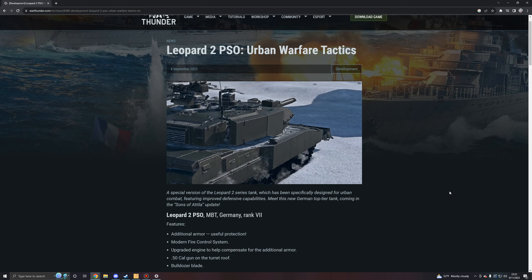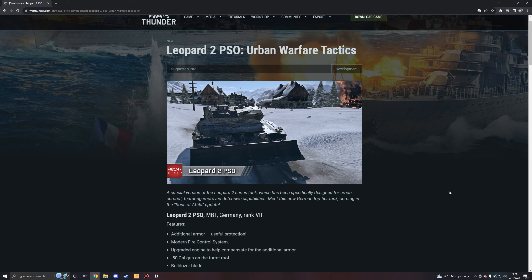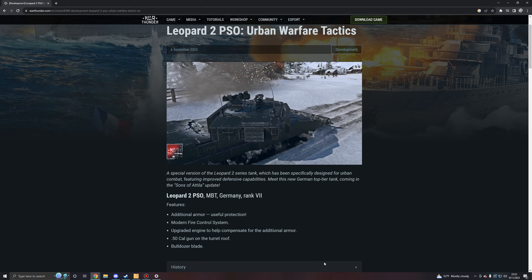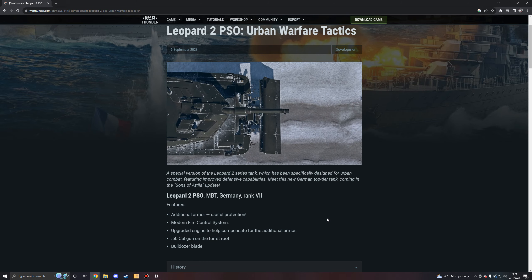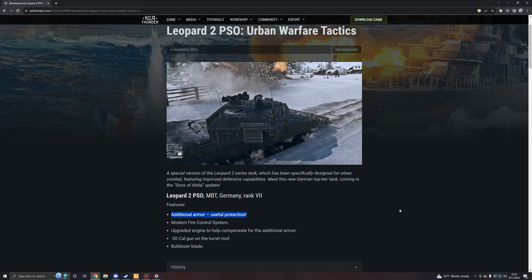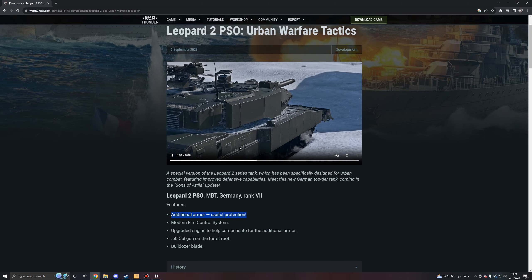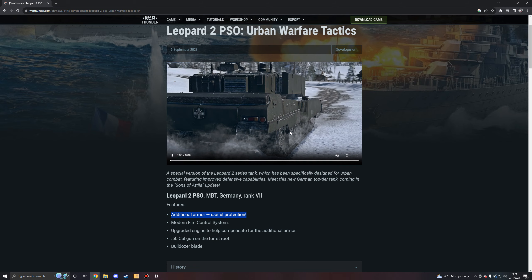It's a special version of the Leopard 2 series tank which has been specifically designed for urban combat, featuring improved defensive capabilities. The Leopard 2 PSO is a main battle tank for Germany at rank 7, featuring additional armor for useful protection. However, something a lot of people have pointed out is that while this thing does come equipped with additional armor, it does not get the special armor package on the front of the hull because there is a giant dozer blade there. So you are actually effectively losing frontal hull protection because of this dozer blade.